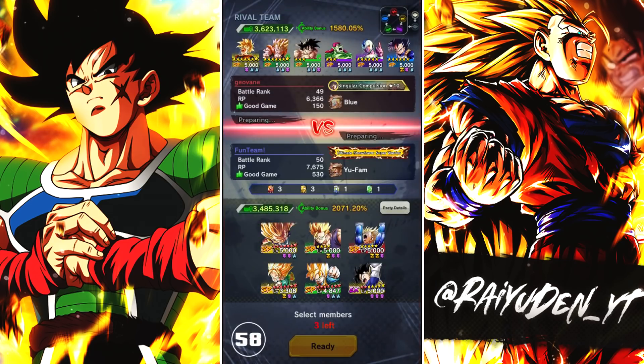Next match going up against Giovanni, running more movies. Should be pretty obvious what the lineup is going to be. We actually counter out movies pretty well — green for the blue, yellow for the purple, red for the Gohan. It's going to be great. One Heat Dome attack to take care of Gohan will be the best play.